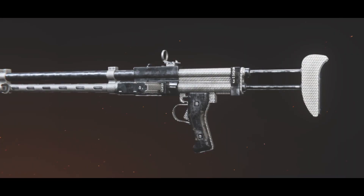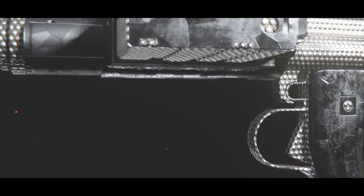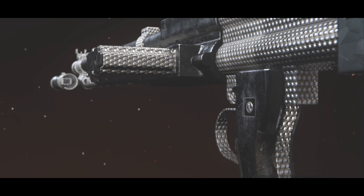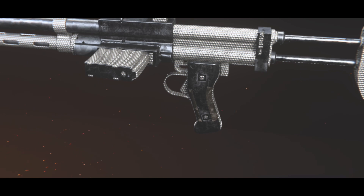The assault rifles are finally complete. In order to unlock diamond camos for these, you are required to get seven of the ARs gold, and I did exactly this. Ideally I would have got gold for all of the ARs, but the grind for these is long and I want to get atomic as soon as possible, so a couple of the guns had to be neglected.